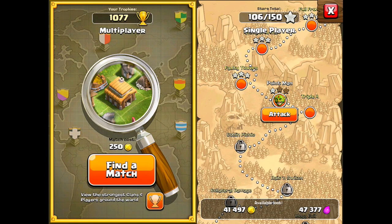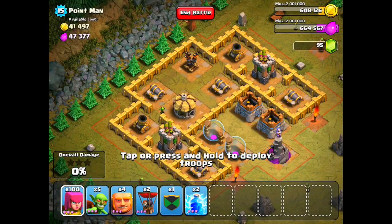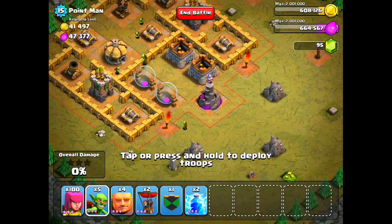Hey, what's going on guys, it's Patrick from PlayClash of Clans. Today I'm bringing you level 36, Point Man. What we want to do on this level is get rid of all the air defenses so we can go ahead and drop some balloons.